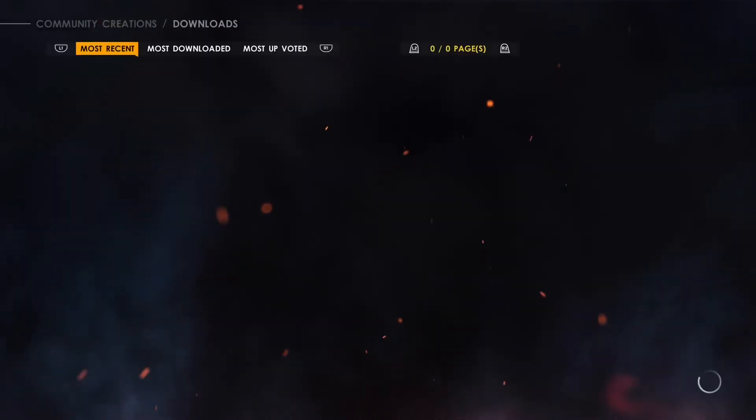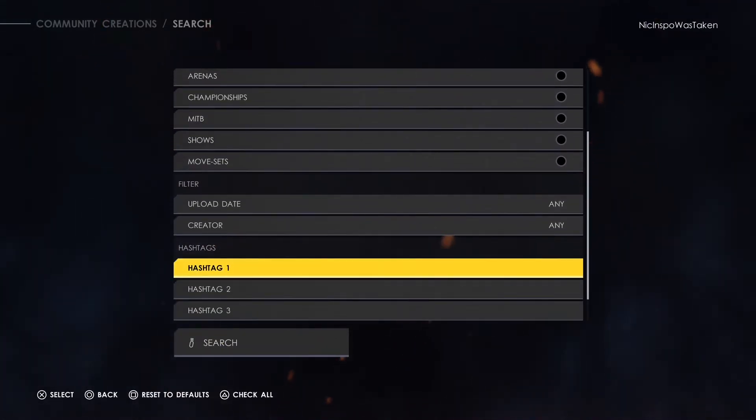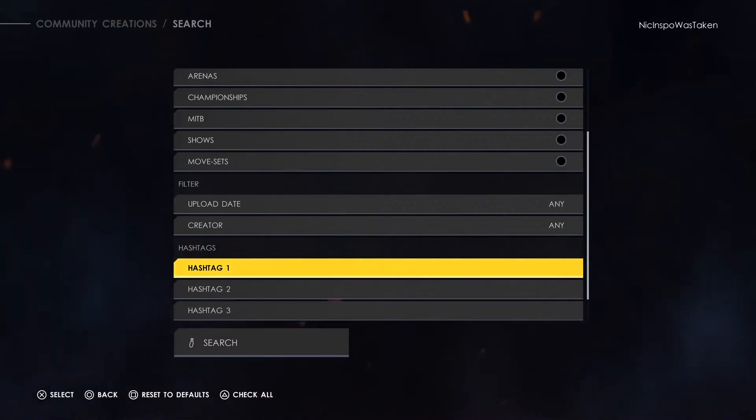The first thing we're going to do is hit superstar. Here we are in the search bar and there's the thing called hashtags. You can search Bron Breakker in one of the hashtags, but I am going to search specific hashtags to get a specific Bron Breakker.